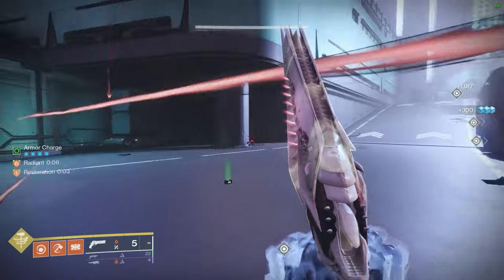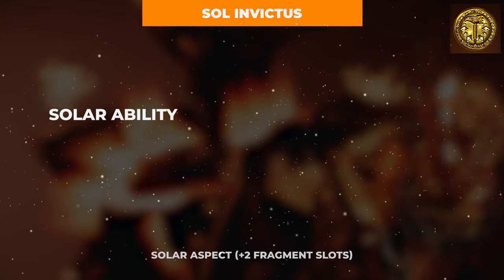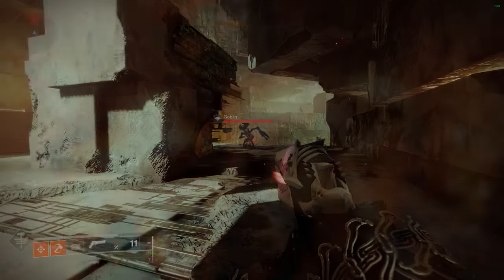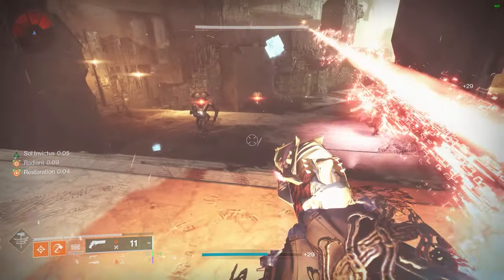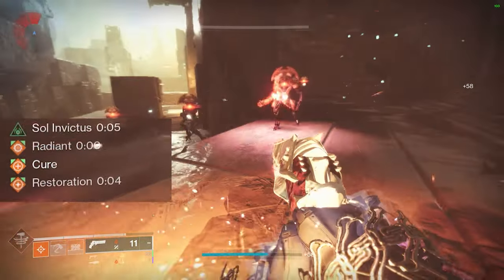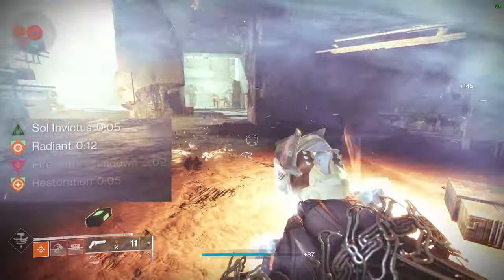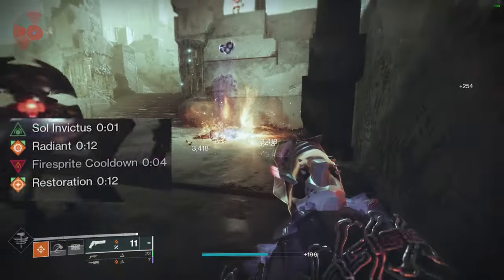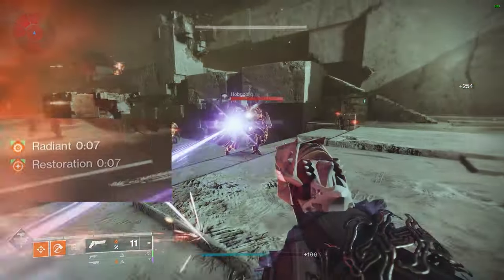We can now move on to our second aspect, Sol Invictus, which upon defeating any scorched enemy or defeating any enemy with a solar ability will spawn a Sunspot at the location of their death. Standing inside of a Sunspot will grant you the Sol Invictus buff for 5 seconds, simultaneously providing a Restoration healing buff as well as an additional 100% bonus base grenade and melee regeneration rate. Sunspots will also deal damage and apply Scorch to any enemies that happen to pass through them.